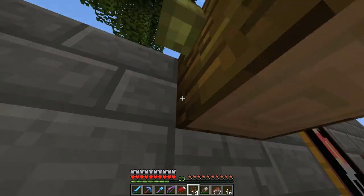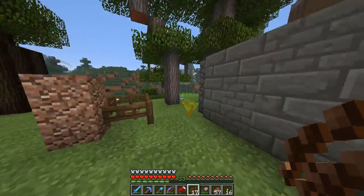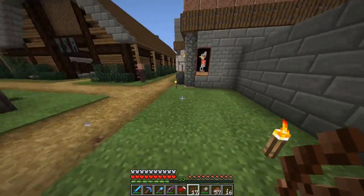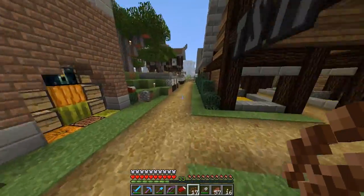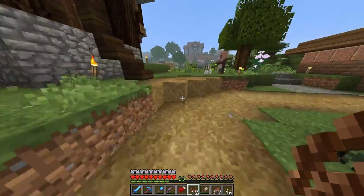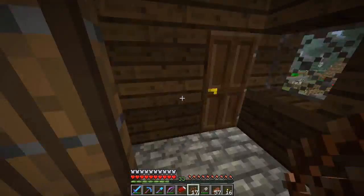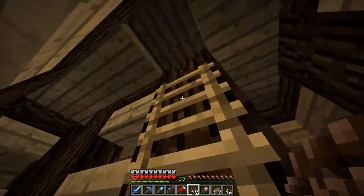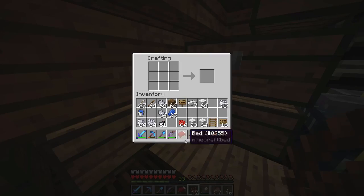It can get kind of precarious around here because we've got so many villagers running around. You don't want to be swinging willy-nilly — you've got to be careful, otherwise you'll have a face full of iron golem. They are ready to take out anyone who would damage these villagers, which is good, I guess. Let's just go up to my standard crafting area — this is home base here in Port Hypermine.